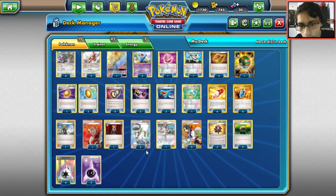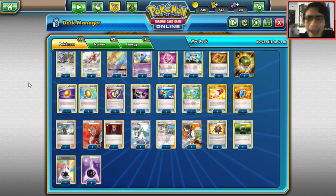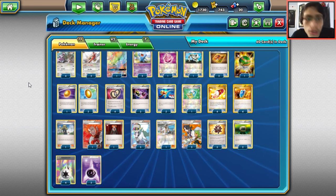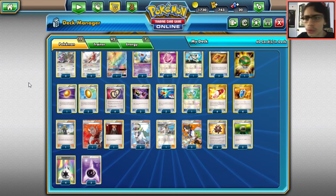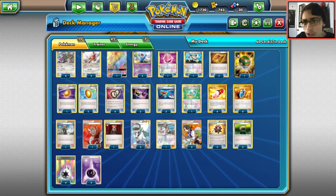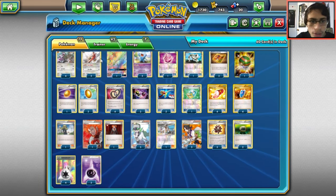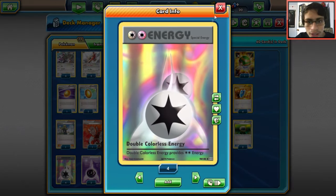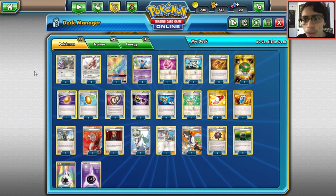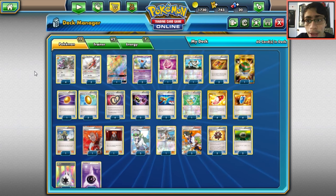For supporters: one Delinquent, two Lysandre, three N, one Kukui, three Sycamore — you don't want to play four because you don't want to lose too many cards. You can throw in tech supporters like Hex Maniac or Team Flare Grunt — Aerodactyl does 120, Flare Grunt them, and they lose both basic and special energy. You run three Psychic energies for Talonflame and four DCEs for Aerodactyl. It's great against Decidueye Plume and decks that rely on special energy.